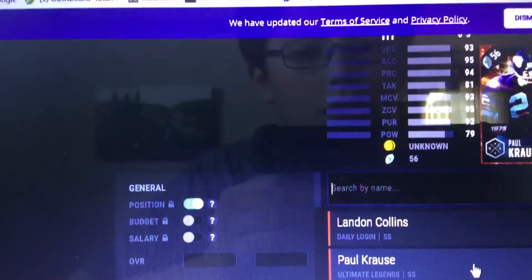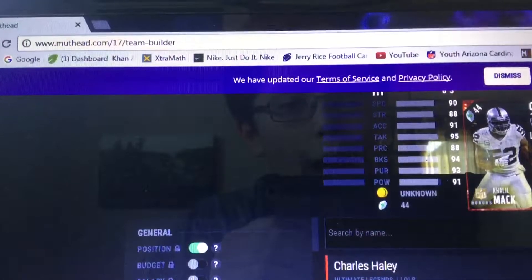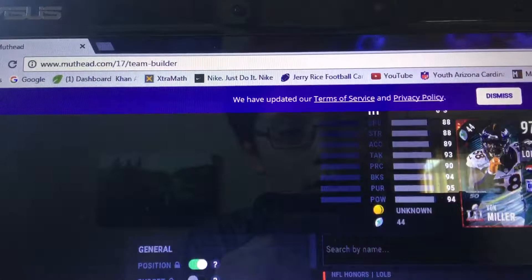The 98 Paul Krause — amazing. Left outside linebacker, we're hitting up Khalil Mack — the boss. Then over here we're gonna get Von Miller.